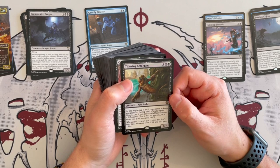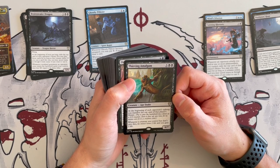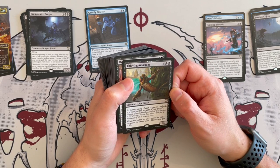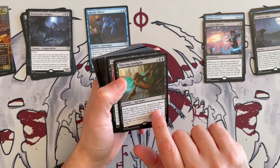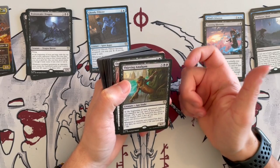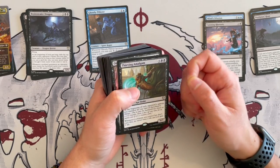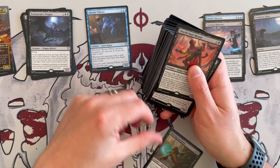Thieving Amalgam is a 6/7 Ape Snake that costs 7. At the beginning of each opponent's upkeep, you may manifest the top card of that player's library — so it becomes a 2/2 creature and you can turn it face up by paying its mana cost if it's a creature card. Whenever a creature you control but don't own dies, you lose 2 life and you gain 2 life. This is one of those that, because you have so many good but expensive cards, I would maybe cut.